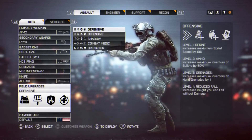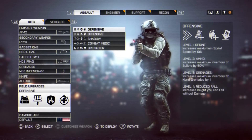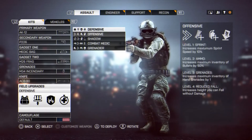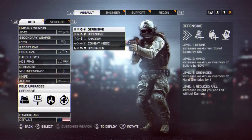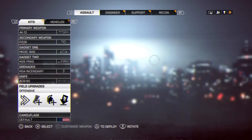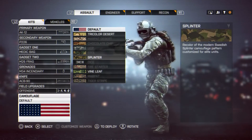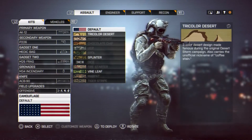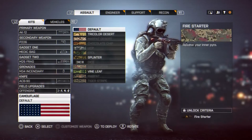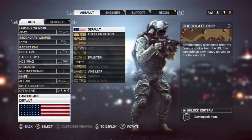The Offensive upgrade gives: Sprint — increases maximum sprint speed by 10%; Ammo — increases maximum bullet inventory by 50%; Grenades — increases maximum hand grenade inventory by one; and Reduced Fall — increases the height you can fall without taking damage. That's what I want. The soldier camo is the same as weapon camo — it doesn't affect gameplay — so I'll be using Vine Leaf.